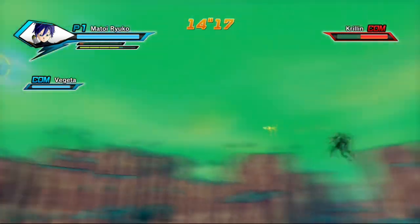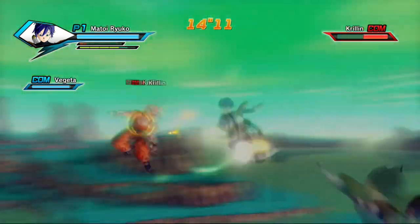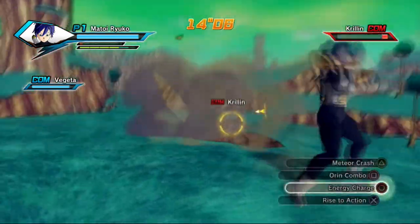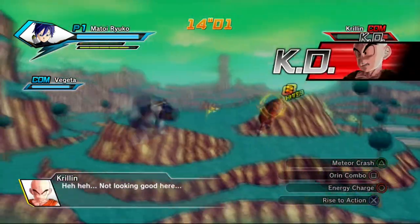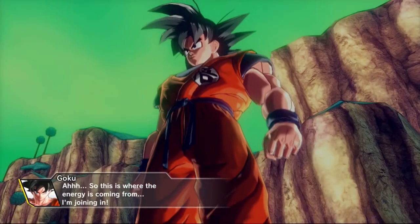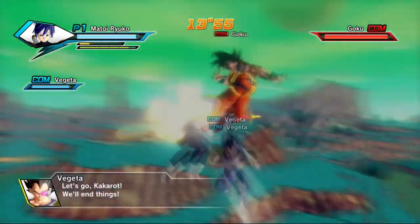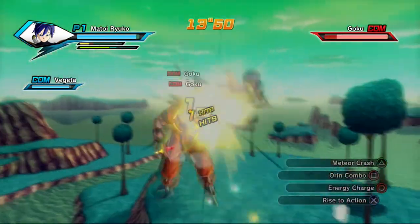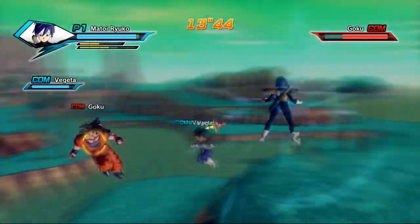Try not to let Vegeta do too much damage to Krillin — Vegeta is really a hindrance in this mission and you just want him to stay as far away as possible. Try to finish Krillin off with a special or super attack. Goku will now spawn, so charge up — with Goku you just want to carry on fighting, but he does a lot of damage to Vegeta. If Vegeta has less than 50% health, you can forget about getting the Z-rank. He should ideally start the next phase at around 80%, so take it to Goku as fast as you can.